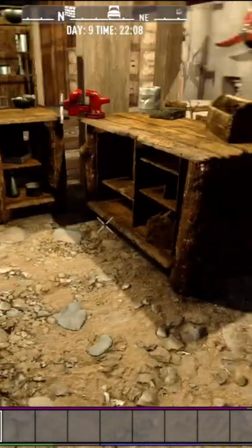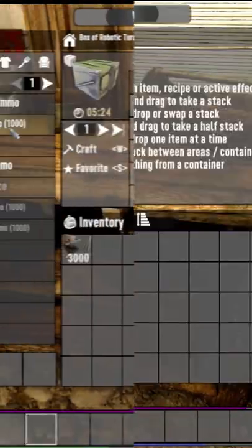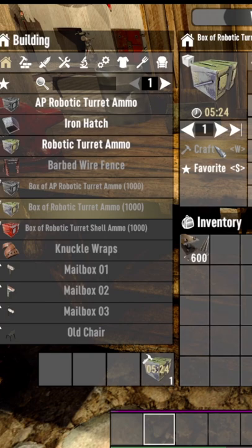Craft us another box of robotic turret ammo for 2400, leaving 600 iron left. Wash, rinse, and repeat.